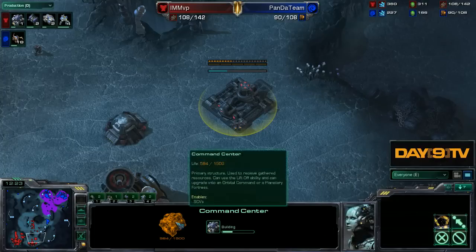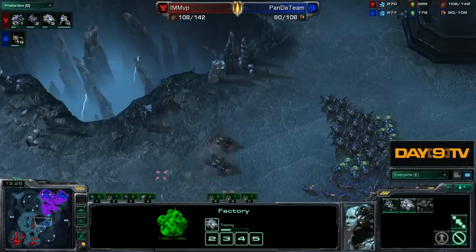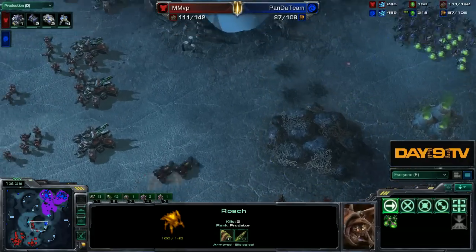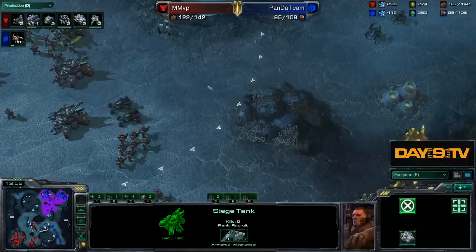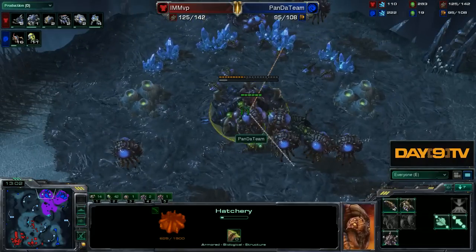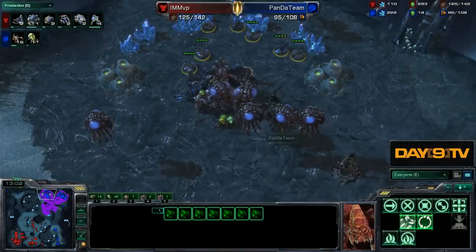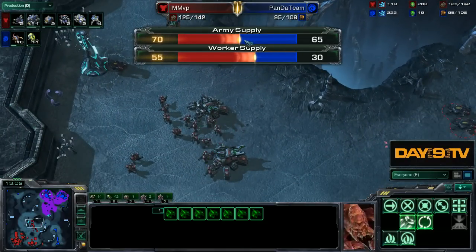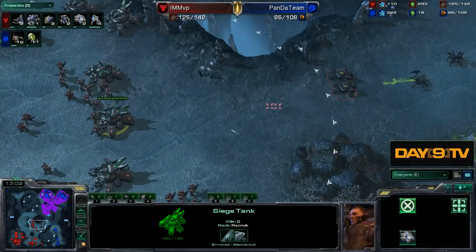Still note a command center coming up - opting for more expansions rather than more aggression. But with this cleverly timed marine-tank push, you can still put a little bit of pressure on. This game is about halfway done right now. I think Toodmang is super dead - he only has two Gas Geysers up, no lair, and a grand total of seven marines. MVP has a gigantic army. If I go to the army supply tab, he has more than a Zerg with a mainly Roach force. All signs are pointing to MVP, but he is not going to close this game out - here is an interesting moment where MVP will have to deal with a crisis.